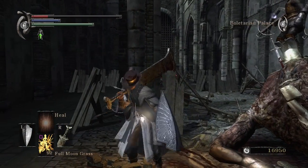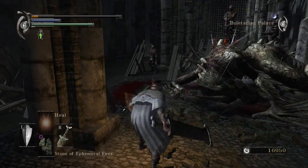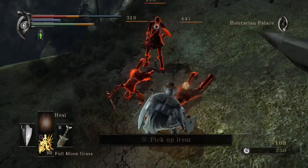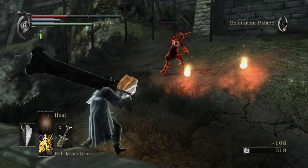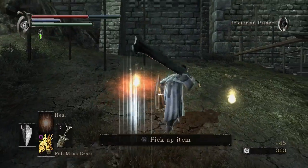First step is to dress yourself as a Bloodborne character, and then kill yourself in body form. A lot. Spill your blood. Each death will bring you one step closer to Black World Tendency.